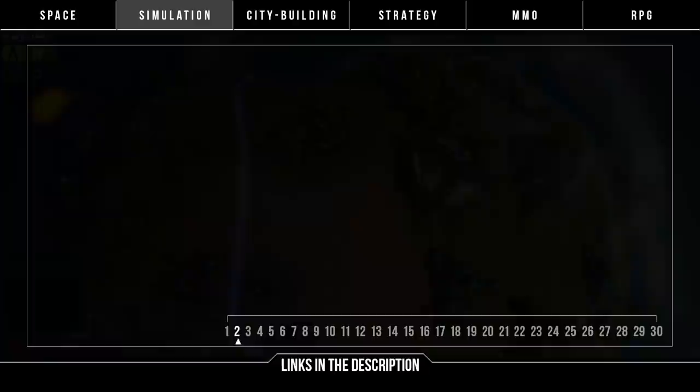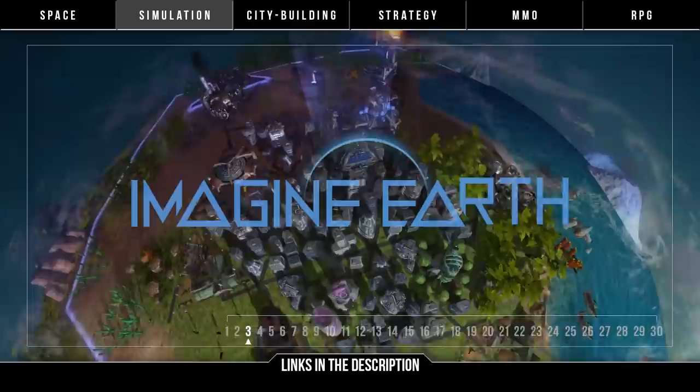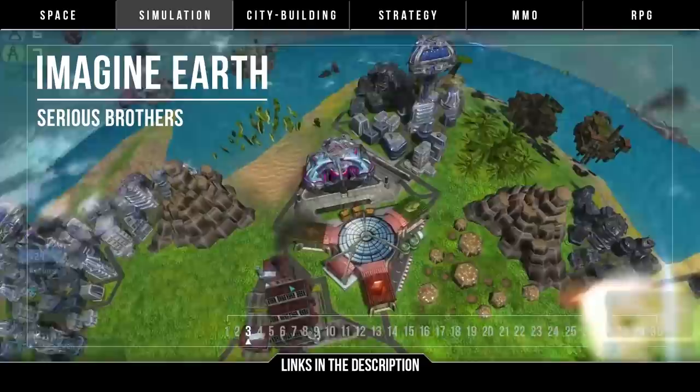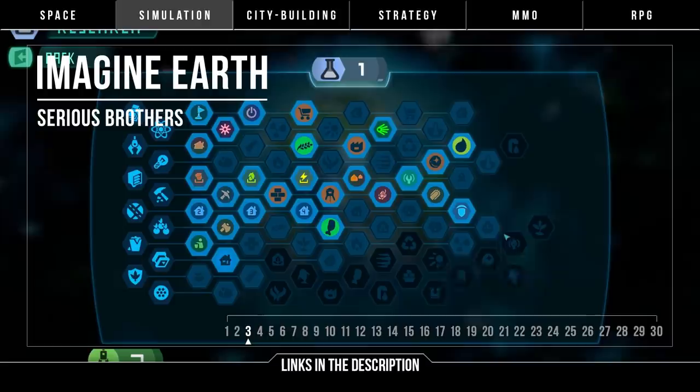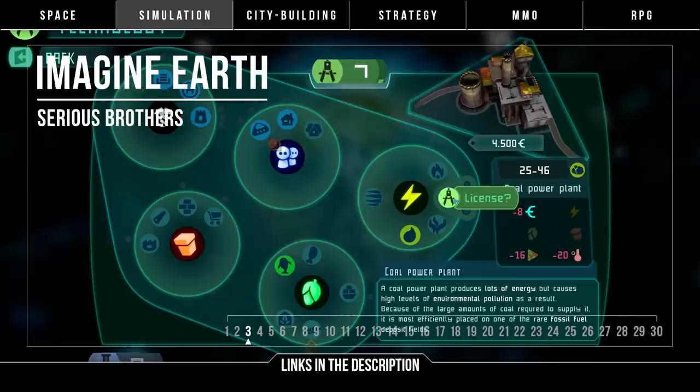On a more global scale, it's Imagine Earth by Sirius Brothers. A civilization sim looking a bit like The Universe Sim, and about as old in development. This is a game about building up colonies on distant planets, establishing trade, researching technologies, and competing against rivals set in a capitalist space age. You'll also need to deal with climate change and disasters on the planets you build on.